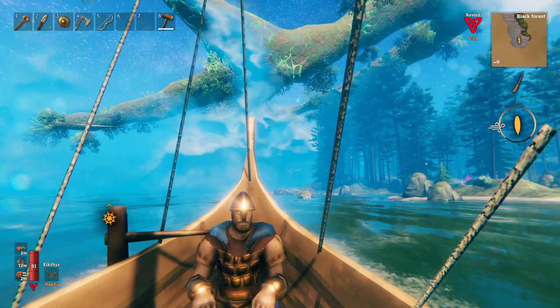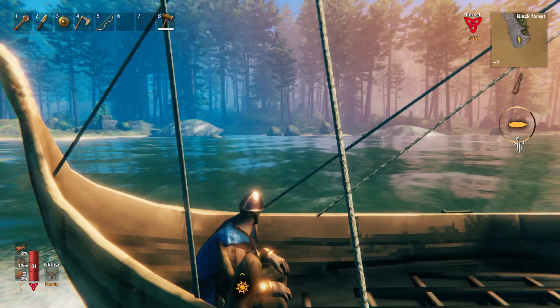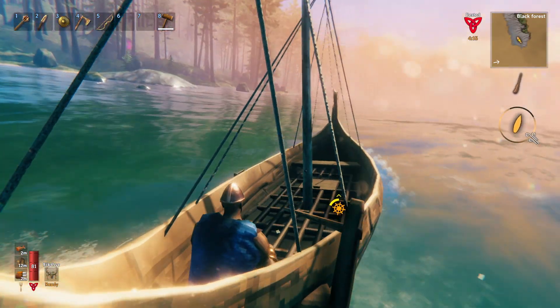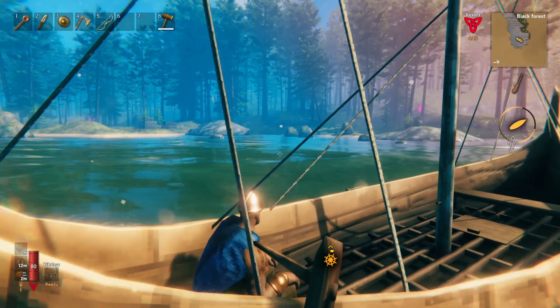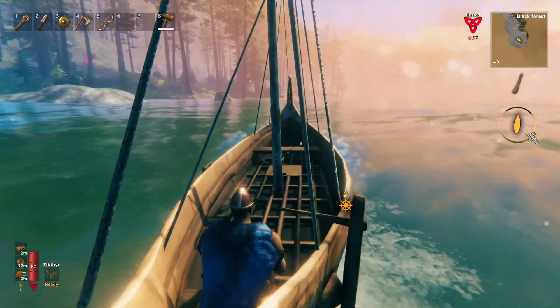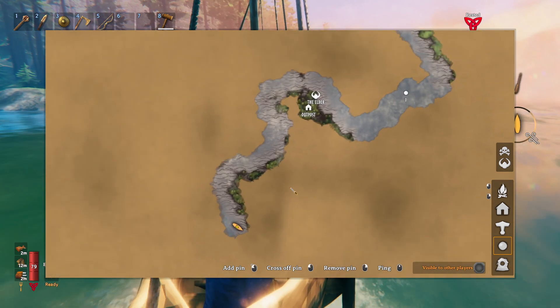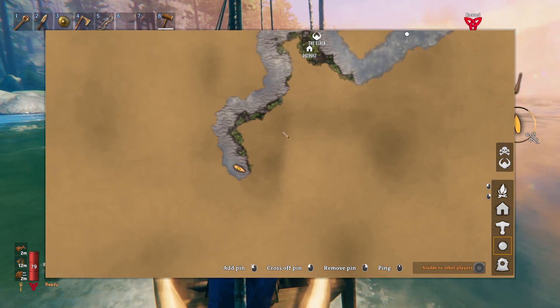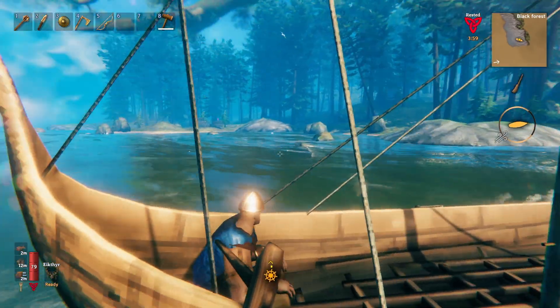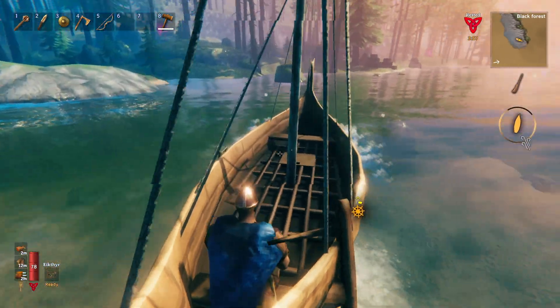Hello everyone and welcome back to another episode of Valheim. Today we are going to be searching for a swamp biome, so hopefully we come across one of those today. We are currently circling the island that we just fought the boss at, so hopefully there's one here. Although currently it's not looking like there's going to be one because this is nothing but Black Forest right now. It's a whole ton of trees that we can harvest eventually.